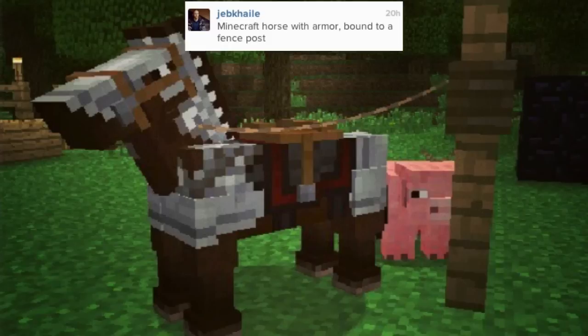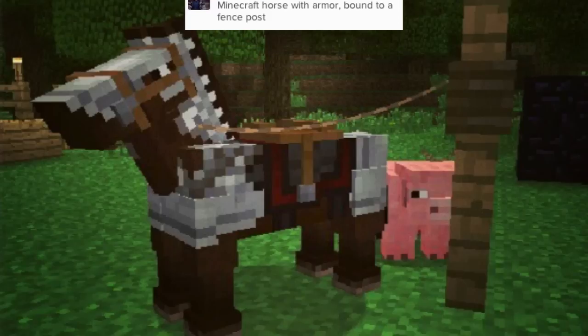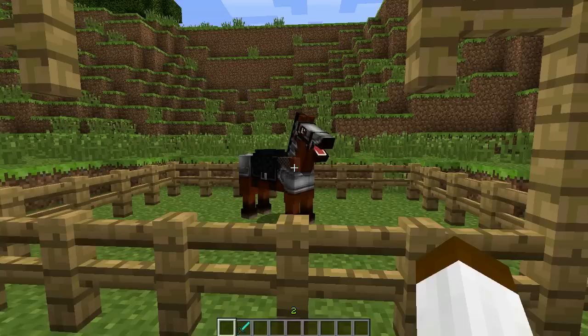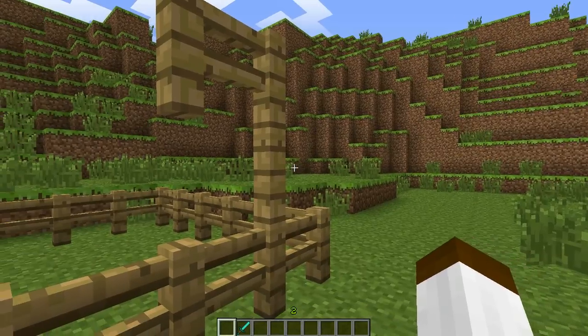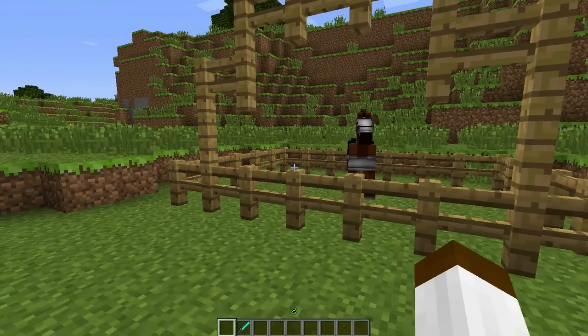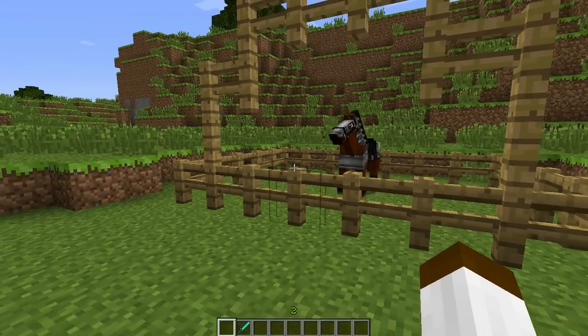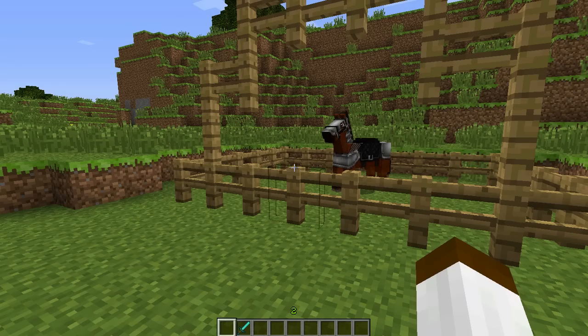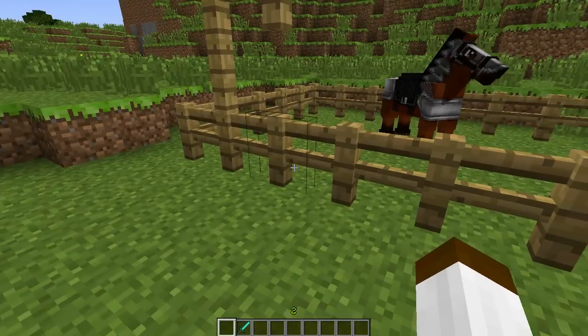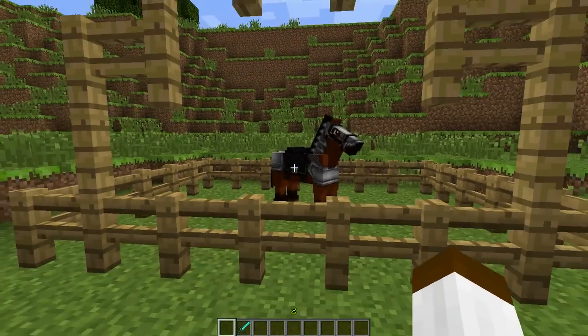We also have it tied to a fence post. That means you're able to take a rope, tie it to the horse, and tie it to a fence post, which is going to be fantastic. You could just leave them in a stable, or if you have a western town — like an old western derelict desert town — you could have them all tied up to little posts in front. It'd be awesome. There's going to be so much aesthetics to it.